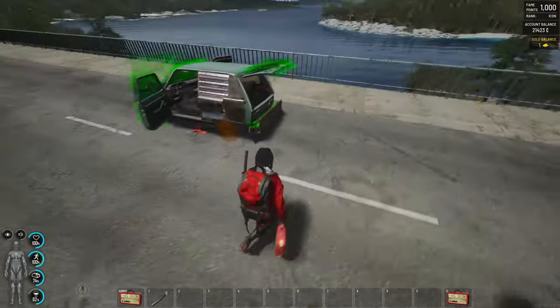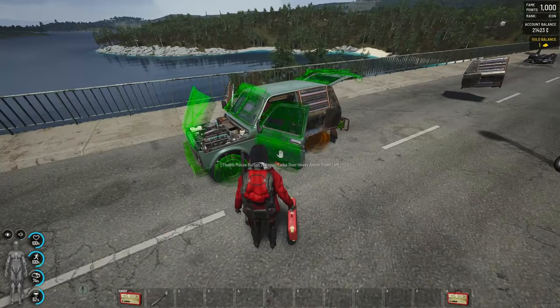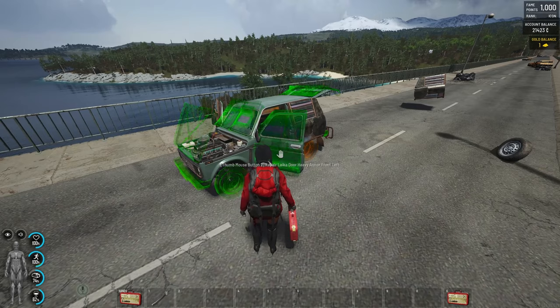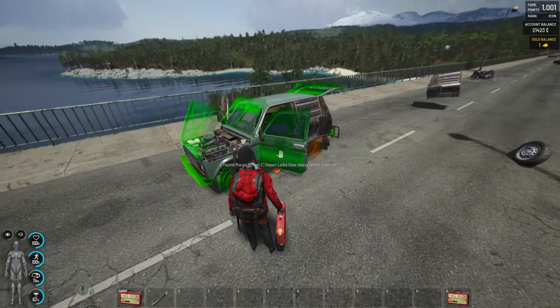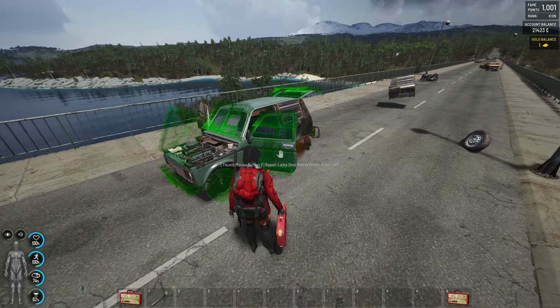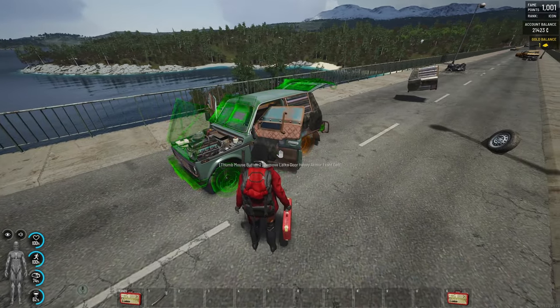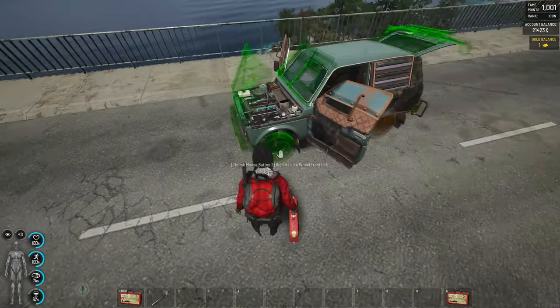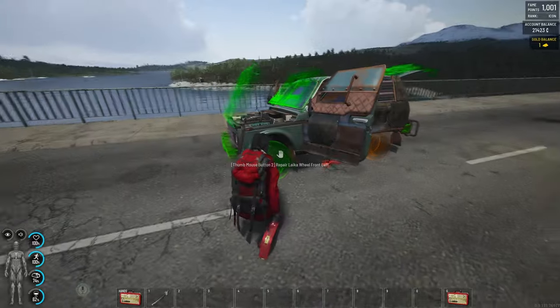You can see the colors — green and orange. In this case, we have the repair indicator showing the door with heavy armor on the left in green, which means it's only slightly damaged, so we can go ahead and repair it. The same applies when we repair the wheels.